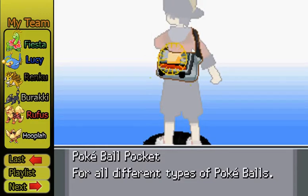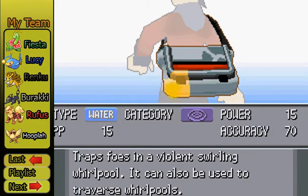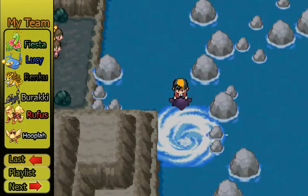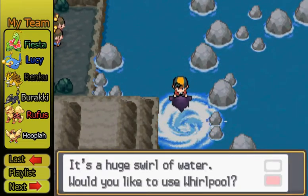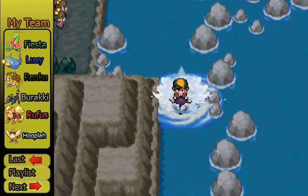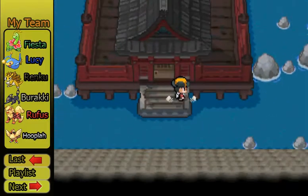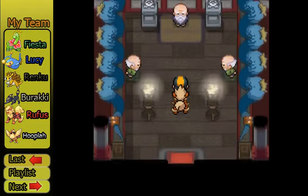Now I'm trying to think, because you need to have HM Whirlpool, which we already have. I don't know who to put it on though. I'll be right back, guys. So now that we're back — I went back and grabbed our Red Gyarados and taught it Whirlpool and Waterfall, because he's kind of going to be our HM slave for a little while. Lucy's not really physical, so she doesn't really need Whirlpool or Waterfall.